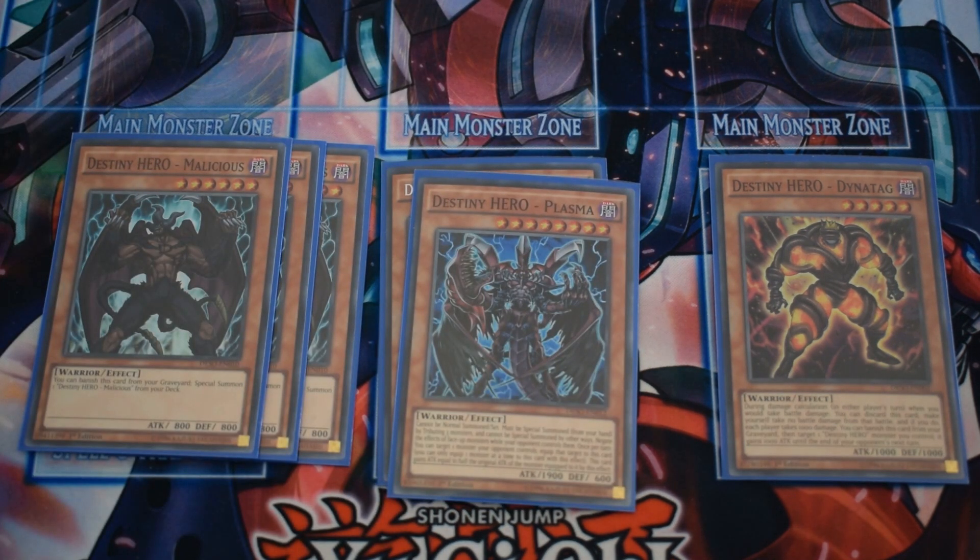Lastly we have Destiny Hero Plasma. You usually want to go second with this deck, but if your opponent makes you go first you want to get this card on the board. It acts as a one-sided Skill Drain for the opponent and has a 1000 Eyes Restrict type effect to equip one monster your opponent controls to it, gaining half of its original attack.